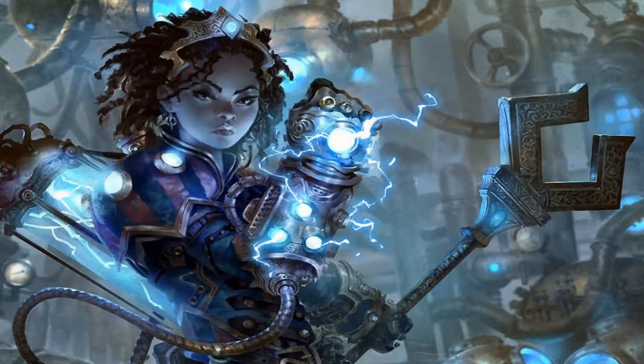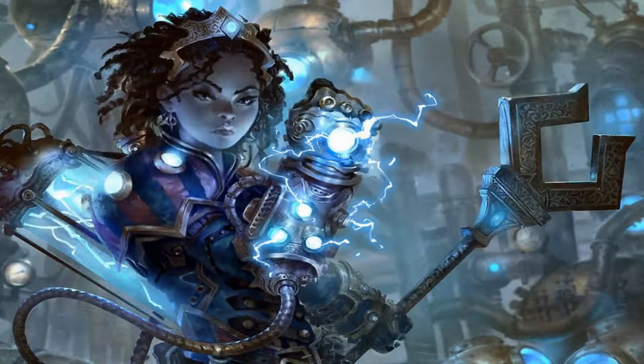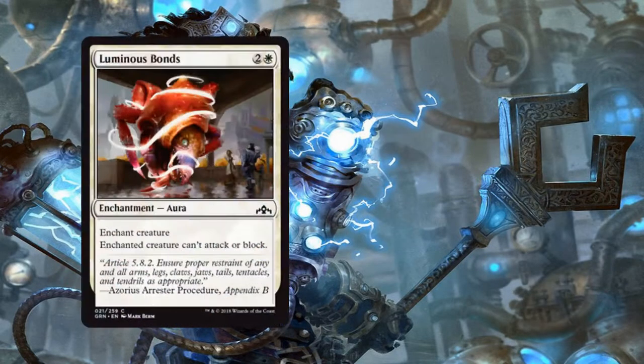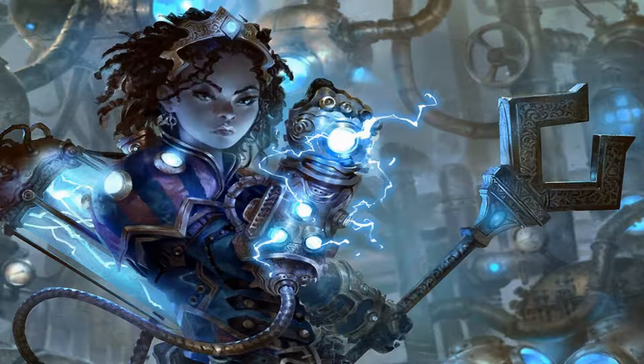The next important thing to remember is removal. While destroying or exiling a creature is best, enchantments like Luminous Bonds or Capture Sphere can work just as well. Essentially, whatever we can do to remove their creatures from being able to enter combat.